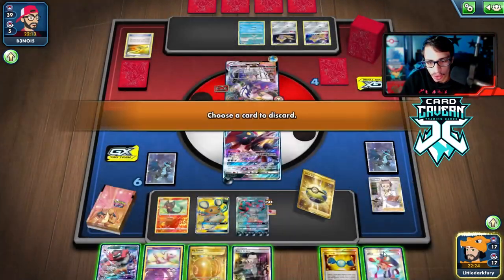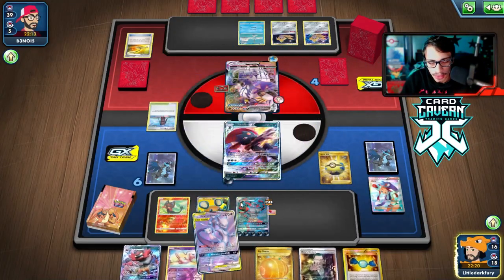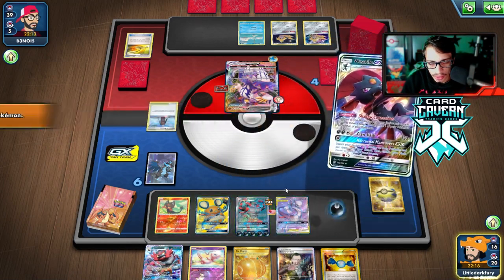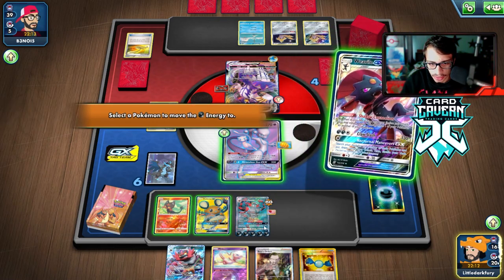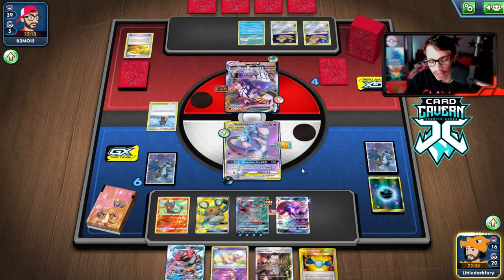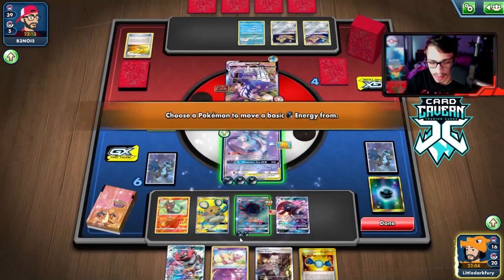Let's Quick Ball with Skyla to grab Mewtwo. There's enough energy in play for us to copy Tyranitar. We are losing a lot of energy in this matchup. Maybe we should play an Energy Recycler in the deck - that could be a decent tech, or like a Nornay Rod. That's something we might have to consider.